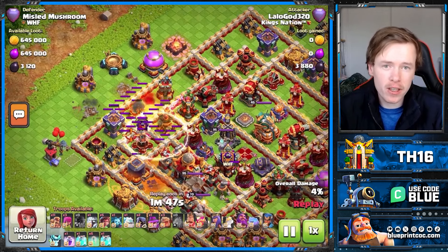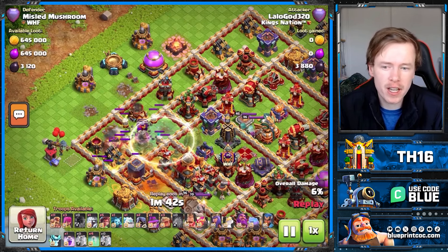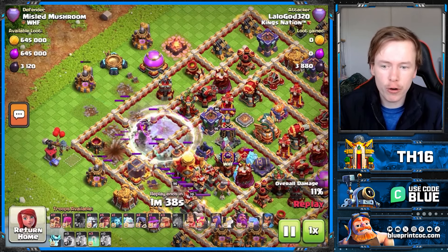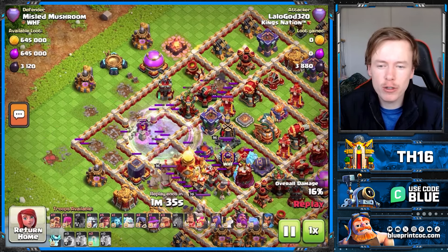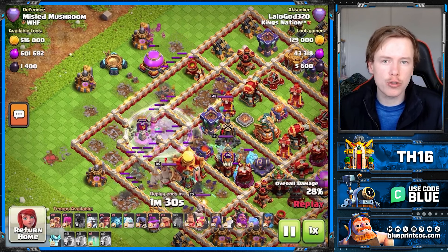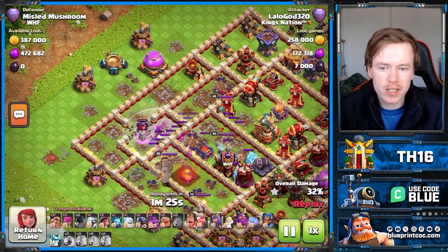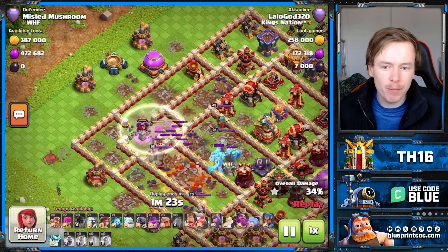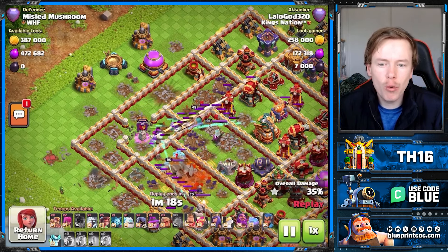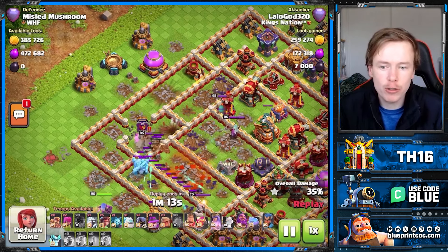In the last update the meta definitely got harder. There were nerfs to a lot of the hero equipment, nerfs to Root Rider attack strategies — not Root Riders directly, but Super Buffs, Valks and Overgrowths — and obviously the hero equipment, and then we got buffs to defenses. Super Archer Clone was undoubtedly still strong, but there's so much risk involved. In the previous meta there was no point taking that sort of risk on an all-or-nothing blimp. You're better off just spamming the line and getting a three star, but the harder the meta gets, the more viable slightly risky attack strategies are. So that's already a good thing for Super Archer Clone.